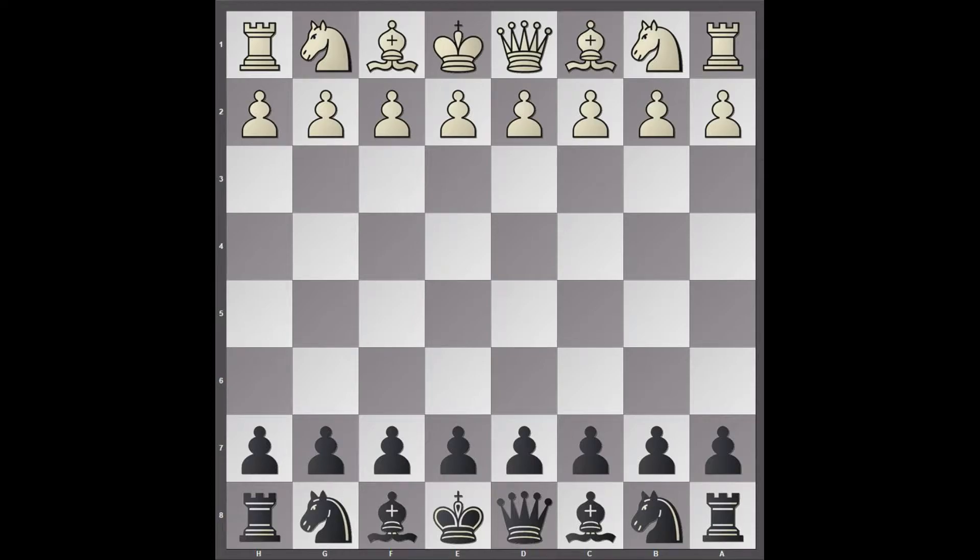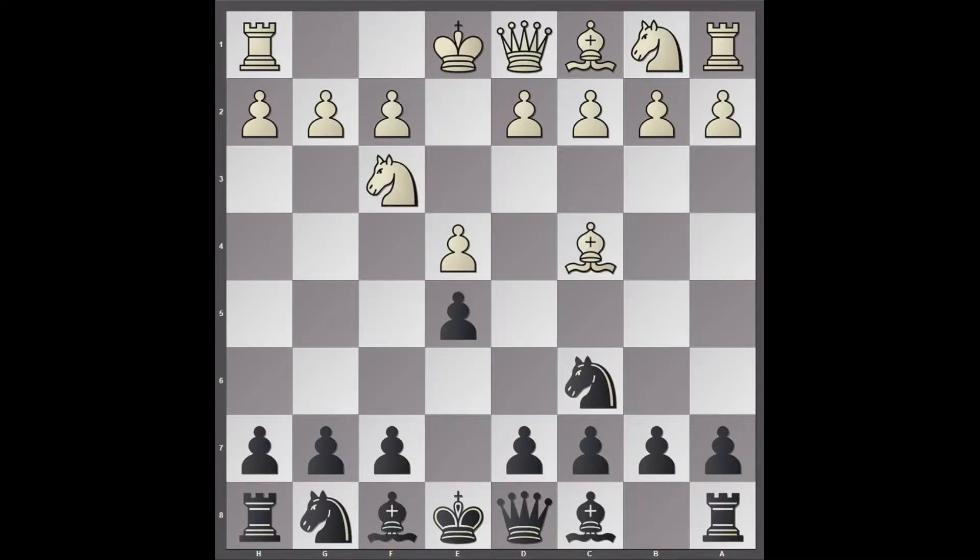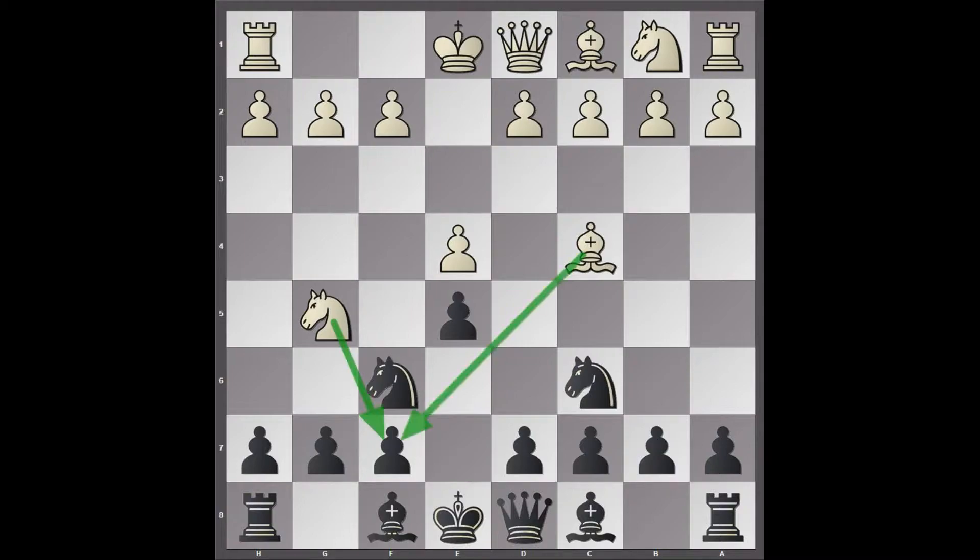Hello everyone, welcome to another game between Stockfish as white and AlphaZero as black. We have a Gioco Piano here, and Knight to G5 by Stockfish — the Fried Liver Attack — immediately pinpointing this weak pawn on F7 at the cost of development.